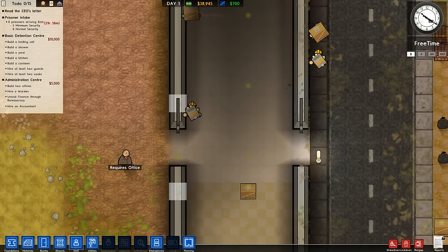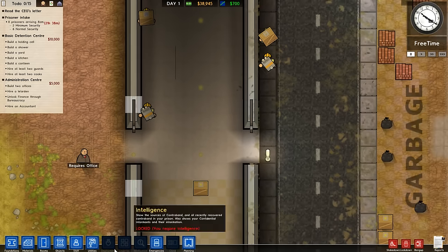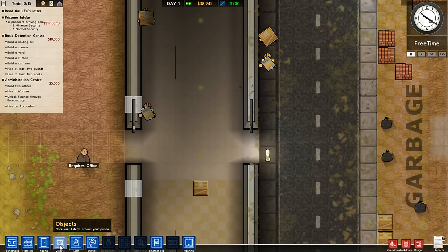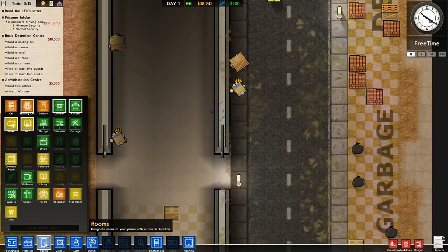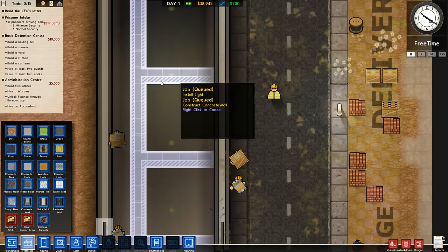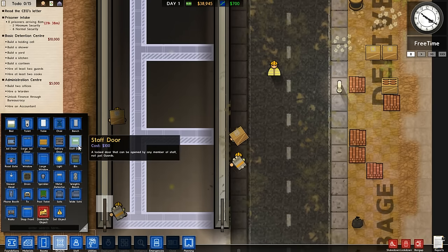That's enough about the tech tree for now. We need to get this guy's office built. Let's go to objects — actually let's go to rooms first, because if we designate this as an office... now this isn't going to be his office, this is going to be the psychologist's office. So in actual fact we need to go to materials — but we've already done that — and we need to go to objects and put in a door.